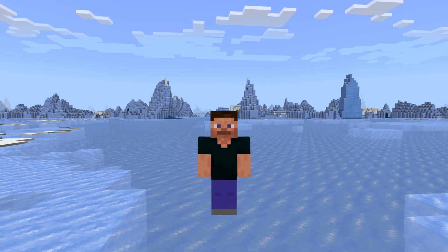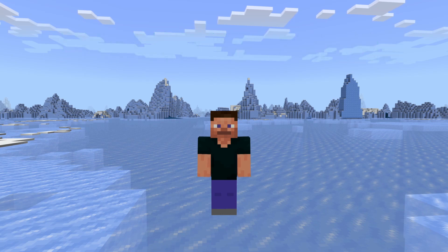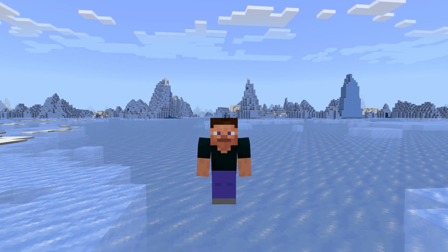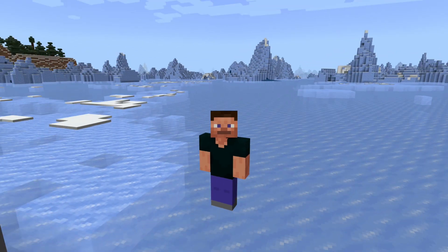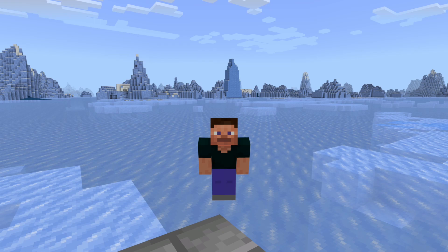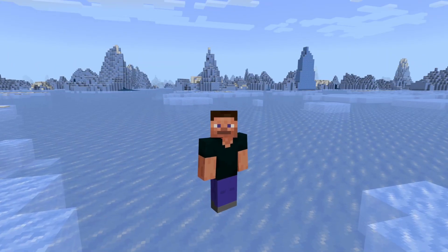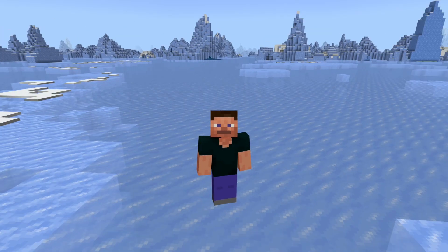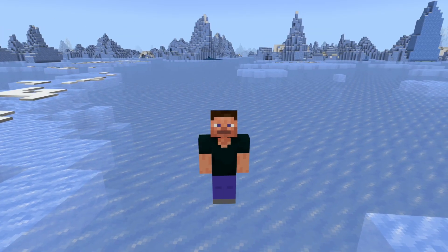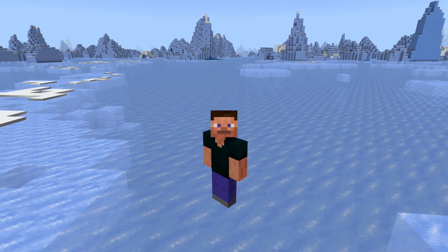Hello and welcome to another installment of Practical Farms, where we take a look at different farms and make them more practical, depending on where we are in each phase of the game. Today we're in the middle of a deep frozen ocean to work on a creeper farm. If you've made it to the end and have acquired an elytra, gunpowder is an essential part of taking your game to the next level, because with gunpowder and paper you make rockets, and with rockets you can fly anywhere you want.